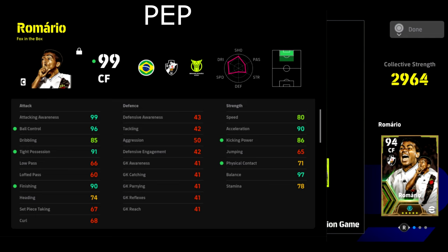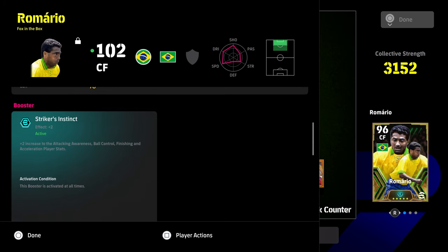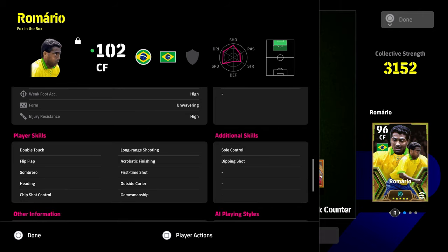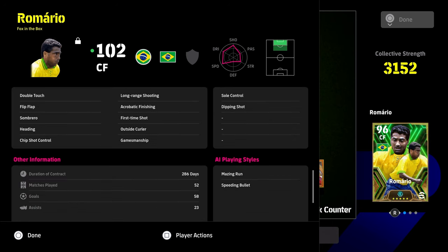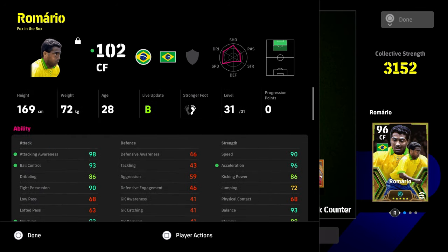It depends on what kind of player you want up front. If you're pushing rank and looking for more wins, you definitely need a player with lightning-quick movement and excellent off-the-ball movement. Here's my Remario LEDS — he wipes the floor stat-wise, skill-wise, and player ID-wise compared to the new Remario. He's built for one purpose only: goals, pure destruction up front. Flip Flap and Double Touch off the rip, with Sole Control added. I score a goal a game with him no matter who I'm playing.